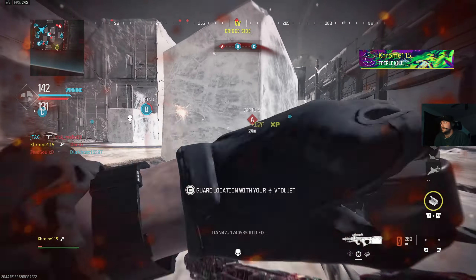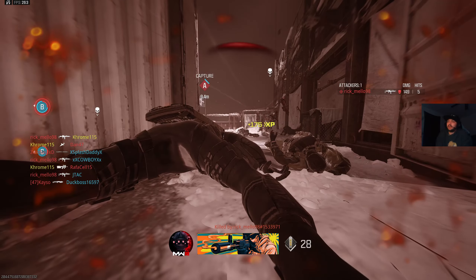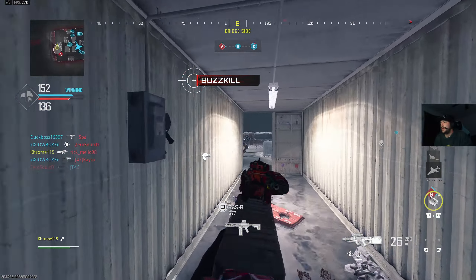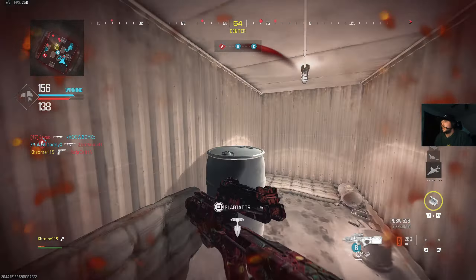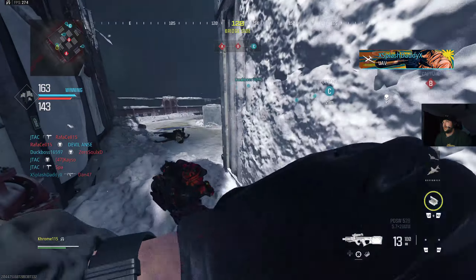Enemy taking Bravo, objective Alpha is compromised — get it back. Enemy securing Bravo, they're taking Alpha. Shit's insane, bro. Enemy securing Charlie and Bravo. I don't know where I'm dying — goddamn, bro, I hate this. I don't know how I ended up getting dropped into this. Playing back isn't working either.